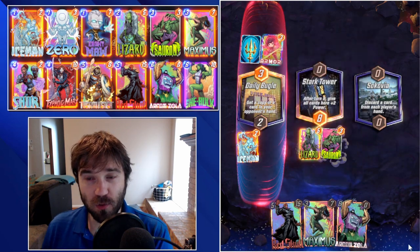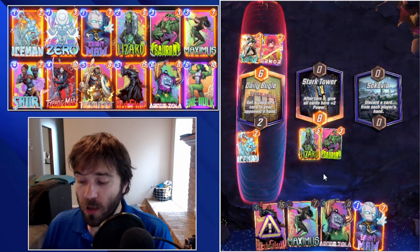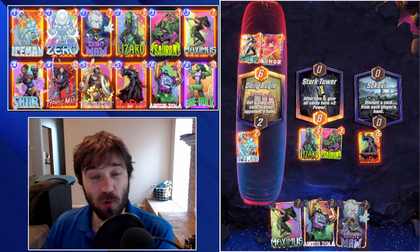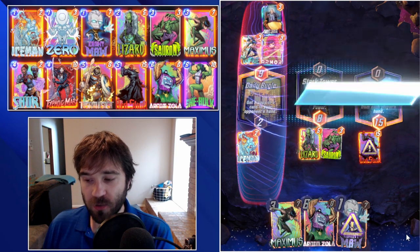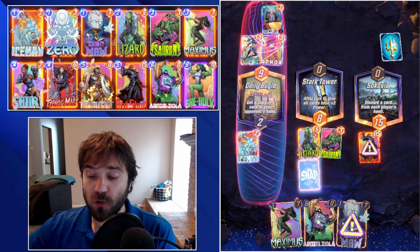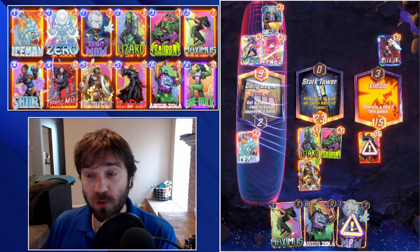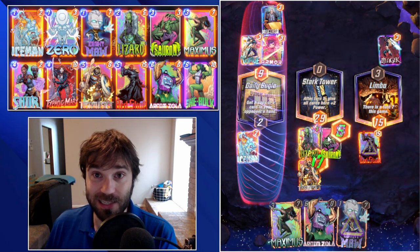So for today's deck, there are a couple of ways to lean into Sauron. With a Shuri shell, you typically want a few ongoing cards to protect your big powerful resources you're going to be throwing onto the board — that would look like your Cosmo or your Armor. But with this version, we have cut those and replaced them with the fact that we are pushing a strong amount of power every single turn. Hopefully even if the opponent Shang-Chi's one lane, we can outpace them with another 15 power resource in another lane, pressing on the gas as quick as possible.